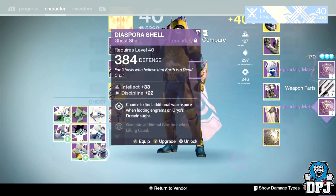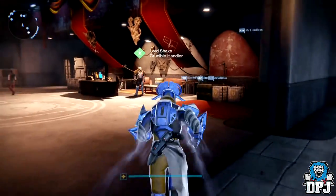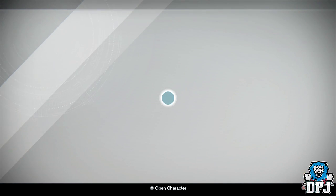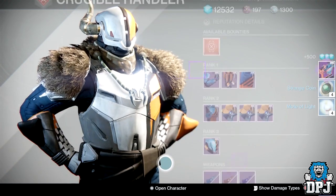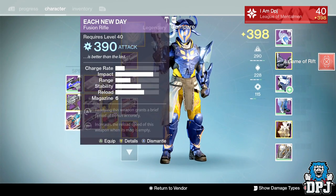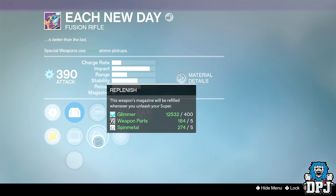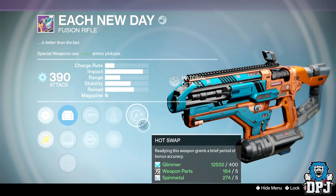Now we have my Titan's PvP rank 49, almost 50 ranks. Come on, give me some good stuff. I just can't use fusion rifles — not Replenish either. We have Spray and Play, Perfect Balance, Snapshot, and Hot Swap.